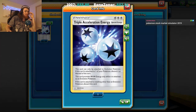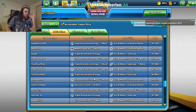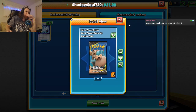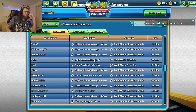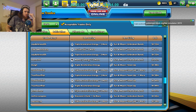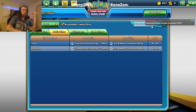We can get two Triple Acceleration Energies for one Team Up pack — I think that might be the best we can find at the moment, and honestly I'm not very disappointed with that. So we'll grab two of these for one Team Up, and then we'll go back and grab four Welders.